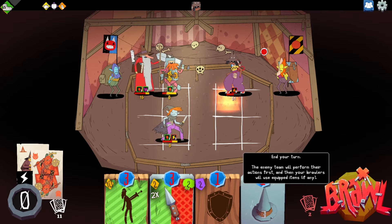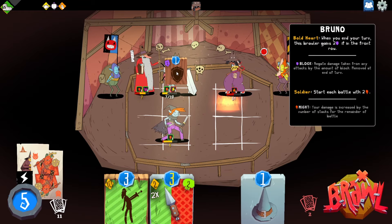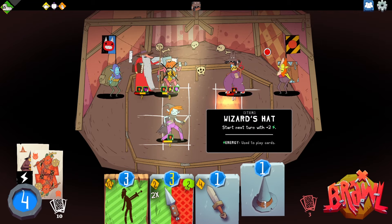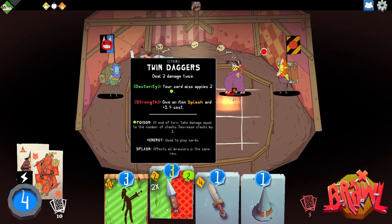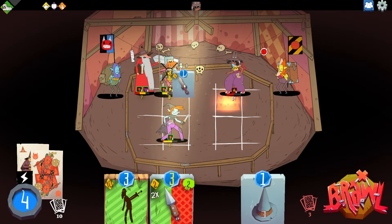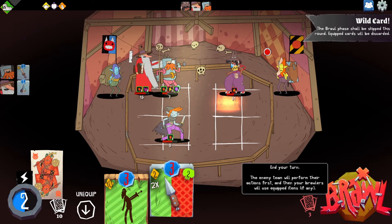Do we do six damage, or do we get one more energy next turn? Six more damage and draw a card. Do we take the hit, or do we tell him not to brawl this round? I think we save that for if it's gonna kill someone. Yeah, we'll save that for if someone's gonna die. Whew! Dang, that's a lot! He's still dying. We're both good at this.